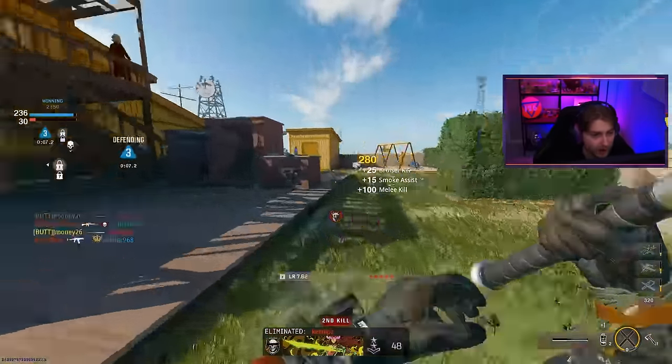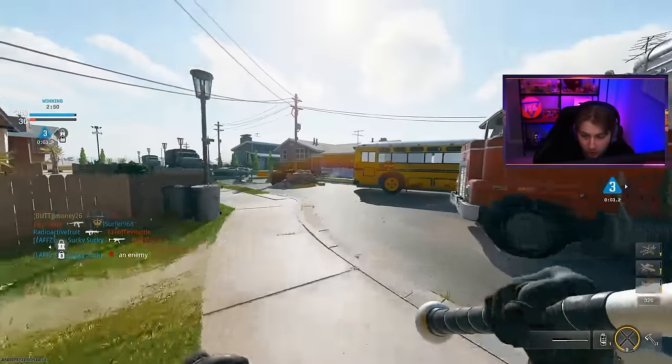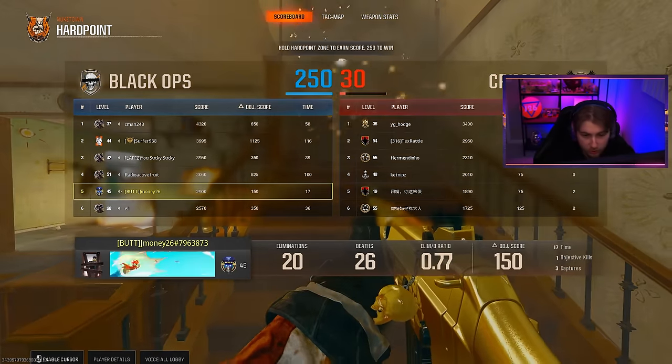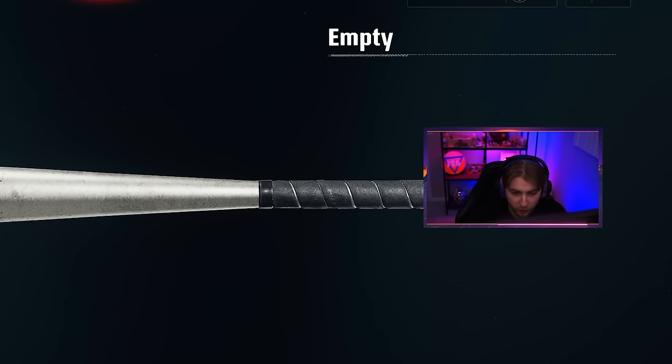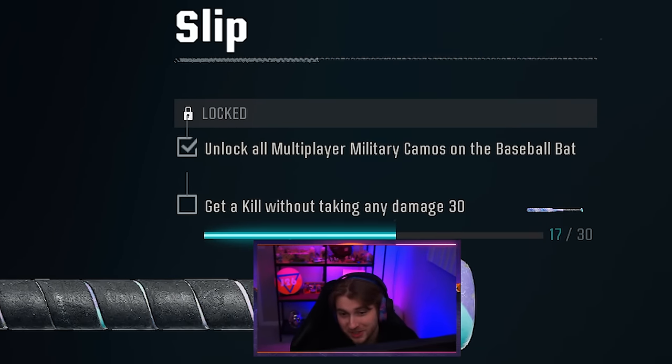First game done — 20 and 26, not terrible. Let's see where we're at camo-wise. Four out of 15 for the weapon swap kills but 17 out of 30 for the other challenge. This might take a bit.